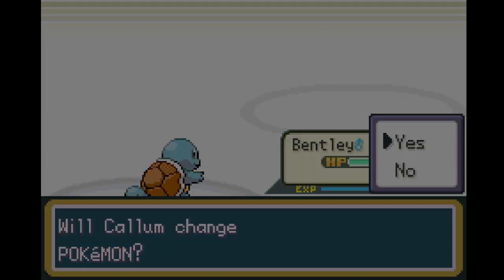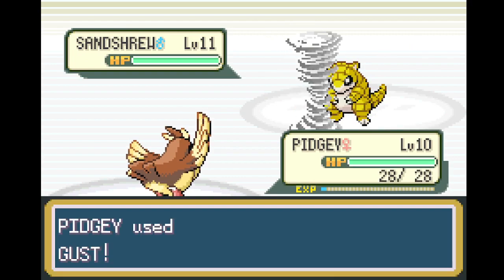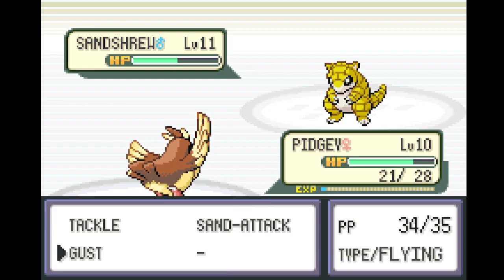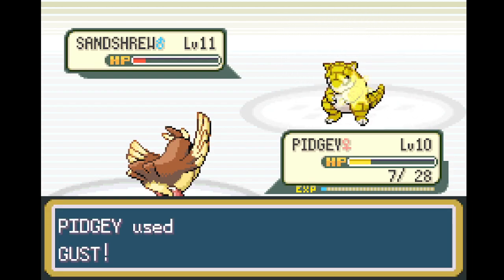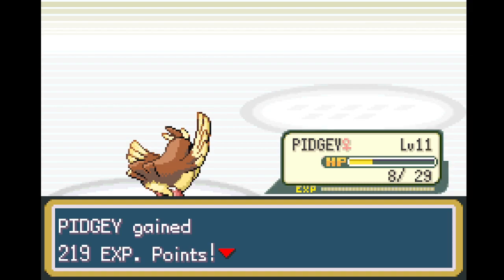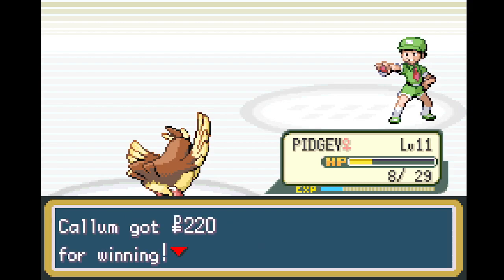He sends out a Sandshrew. I'll pull out Pidgey — I don't know if Pidgey will be good in this situation, but I just want to flip through Pokemon. It's just gonna be a battle of us hitting each other. There we go — later on once you really get an arsenal of Pokemon it becomes a lot better. We defeated Camper Liam. Light years isn't a time measurement, it measures distance. We got 224 for winning.